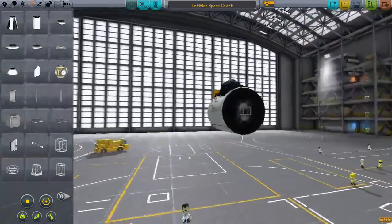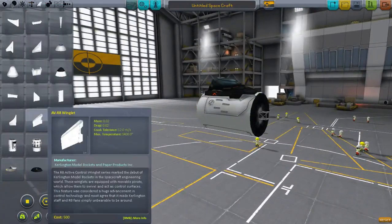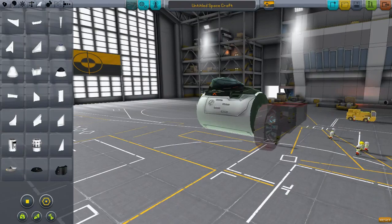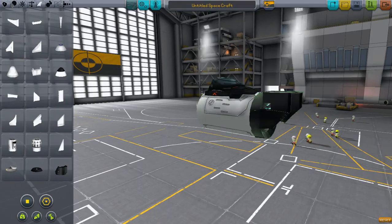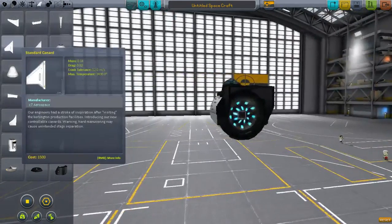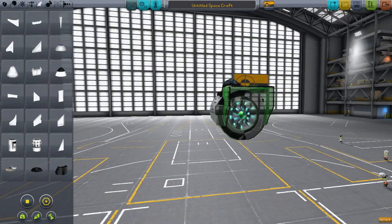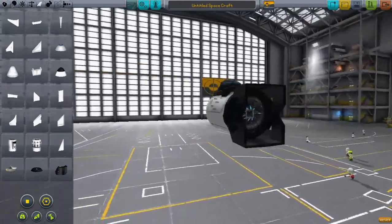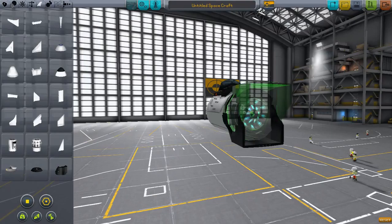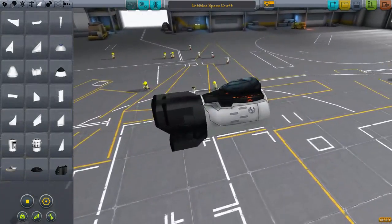It's a little bit off, but that's okay. Now we can go grab these intakes and put one on the front, but now we can also put one on the back as well. We'll turn it around and now we have two intakes we can put on here. In fact, we can put one more on there — that gives us a plane with three air intakes.